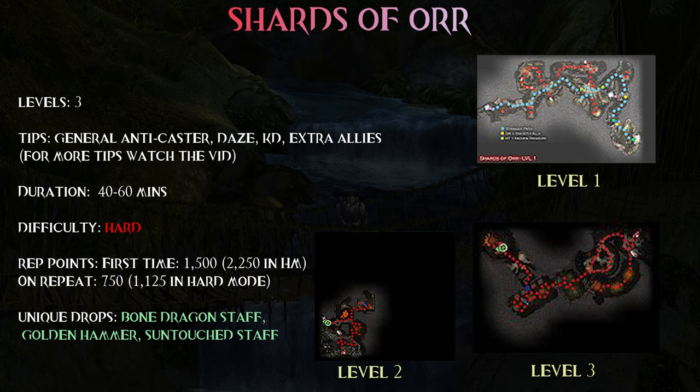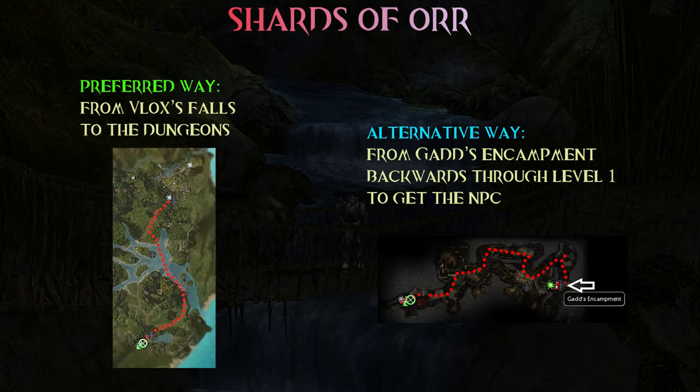First thing first, this is a 3 level dungeon and you can reach it either from Vlok's Falls and clear your way through Arbor Bay, or you can start from Gad's encampment, enter the dungeon and go backwards till you can go out and get the NPC. Sadly without the NPC certain gates will not open, so in both cases you will have to deal with enemies. I think the first version is somewhat easier, so in this guide I will present you the classic Vlok's Falls, Arbor Bay, get the quest and complete the dungeon thing.